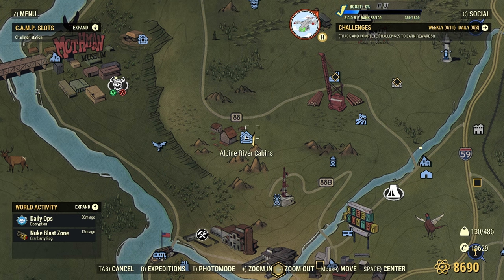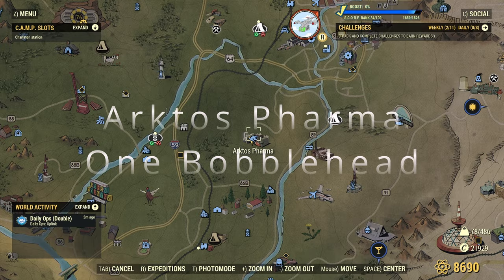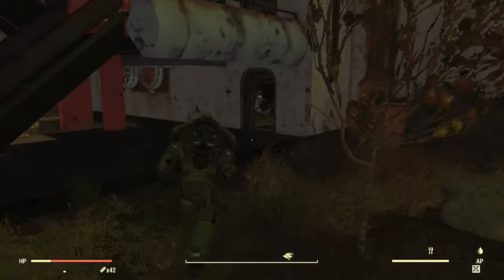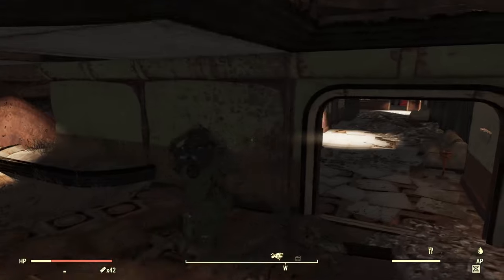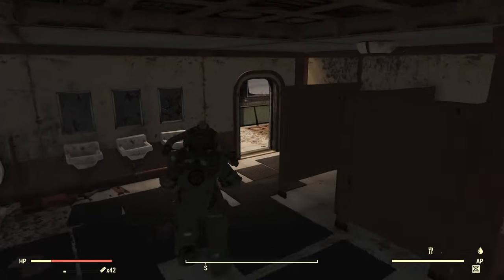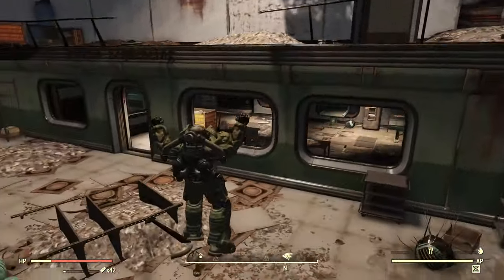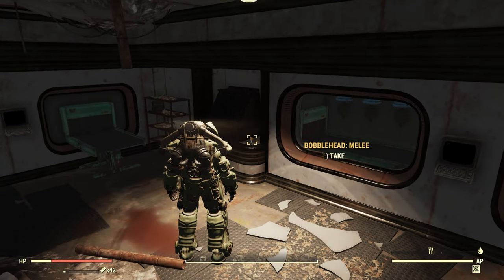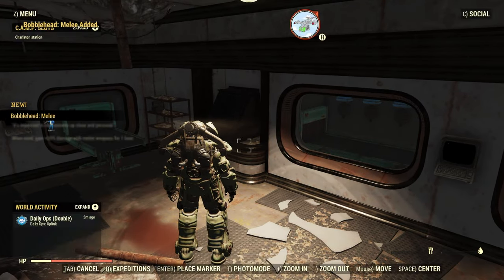Next up we have Arctos Pharma. This one was really annoying — it took many, many server hops to actually get it here. You're going to be making your way downstairs, down in the lab-looking area. Boom, right here. And that is Arctos Pharma.